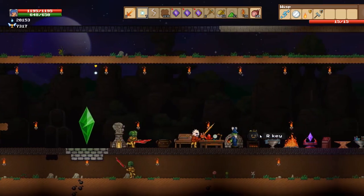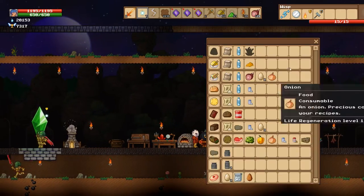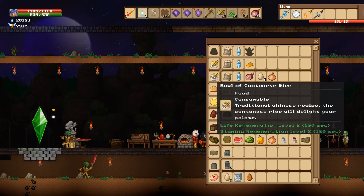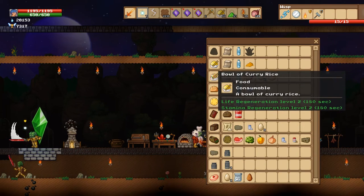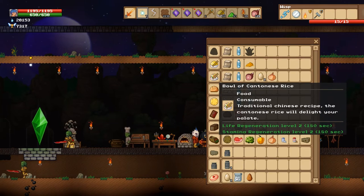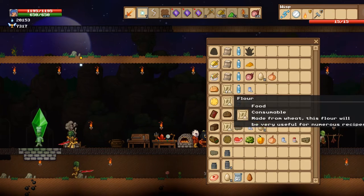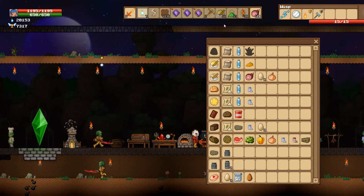Those are some of the simple things you can make to try to help you out. A bowl of curry rice is life regen level two, stamina level two. This other one is the same thing, but it takes a lot more to make it. So I was like, forget that — I've got tons of curry, I'm just going to make that.